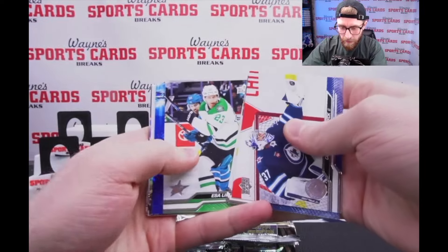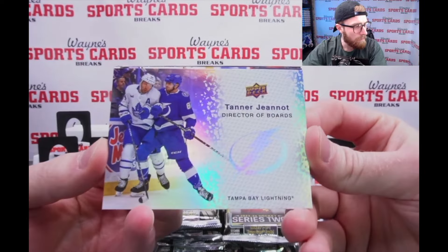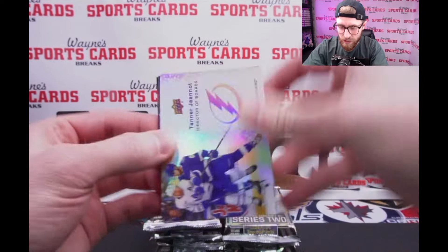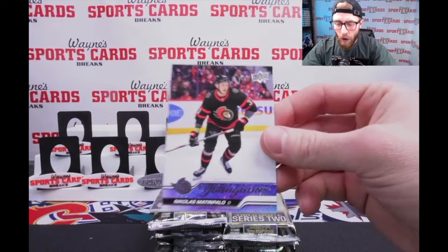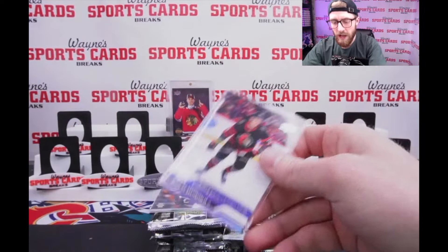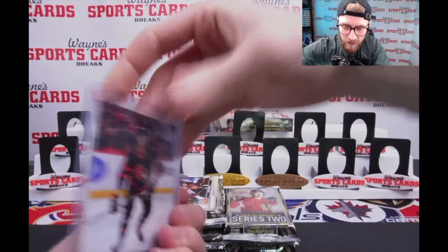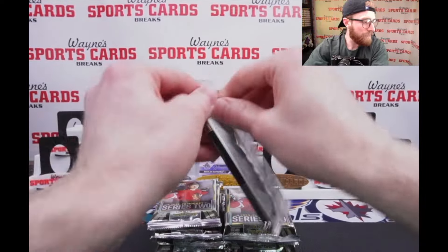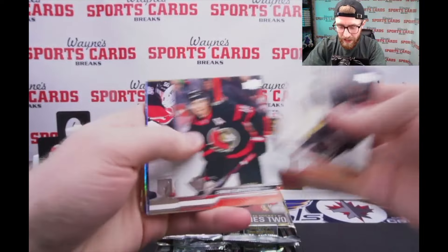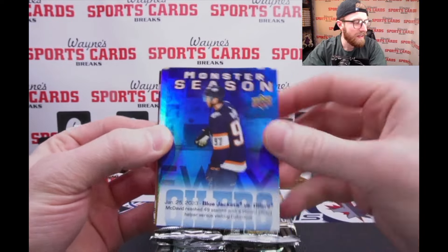We got a blue dazzler to start us off - it is Patrick Laine, Columbus. We have a new insert for this one: Director of Boards, for the guys that like to hit tenners. Young gun Nicholas Madampaulo, Ottawa Senators - our first young gun. We're gonna be looking to see Bedard. There he is - defenseman Madampaulo for the Sens.